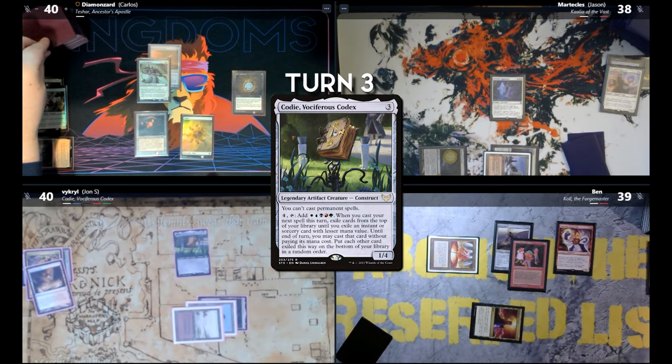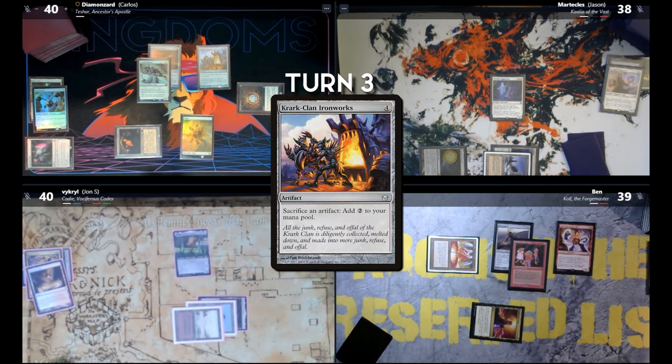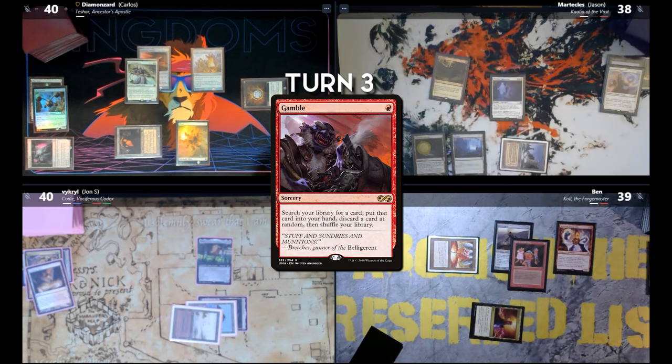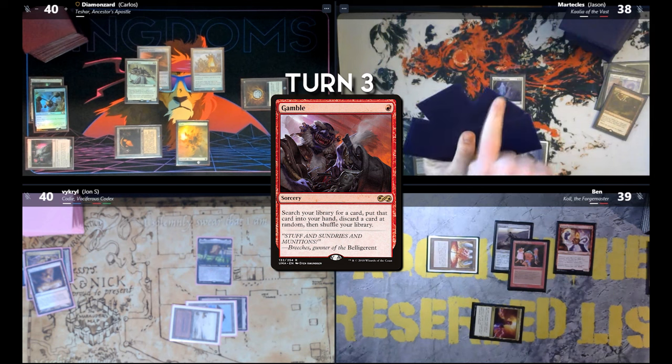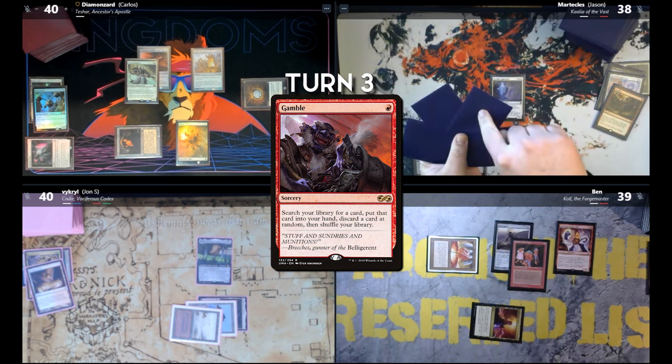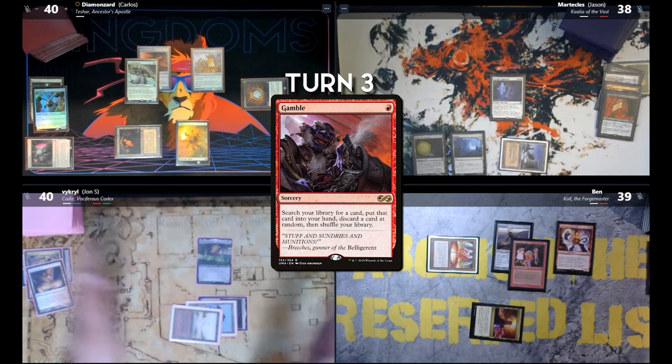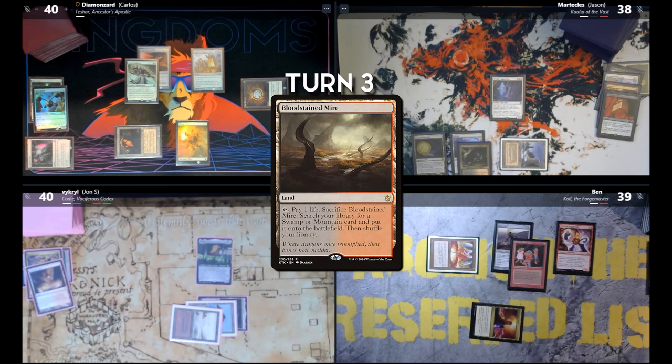Cast Cody and pass to Carlos. Draw. Crack Clan Ironworks. I guess I just pass. Draw — I'm gonna cast Gamble. One, two, three, four — choose a three. Imperial Seal. Play a Bloodstained Mire. Pass the turn.